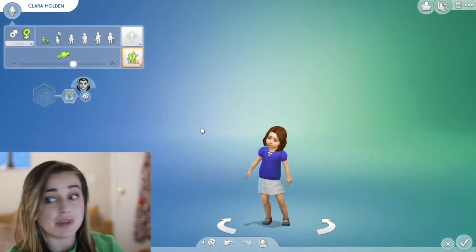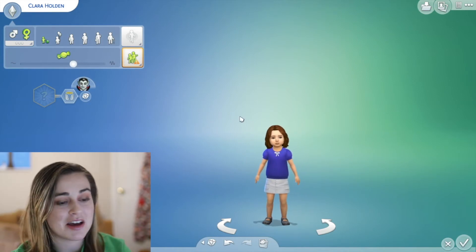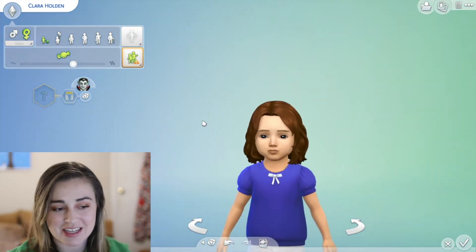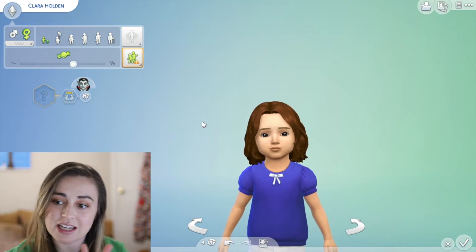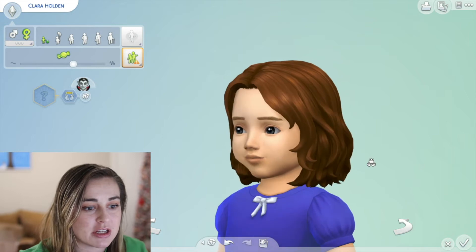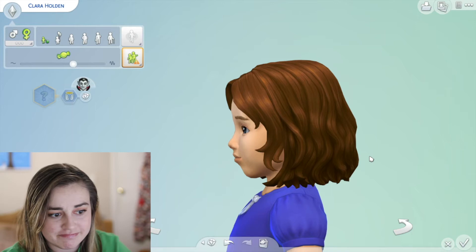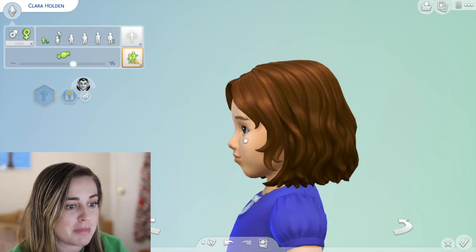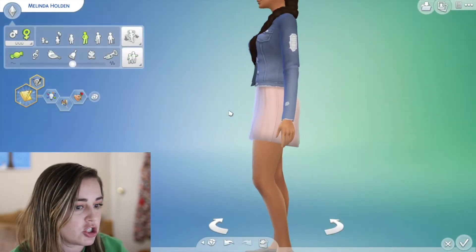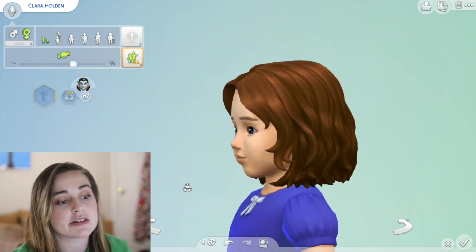Let's go into Clara now. After seeing that she's a vampire — does this help at all? This literally limits it down to I believe two sims, so you have a 50/50 chance. Clara is adorable. She doesn't really have much of a chin — I don't know how, because mom has a very distinct chin.